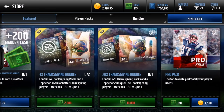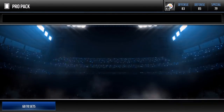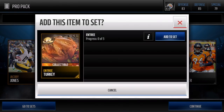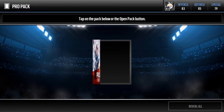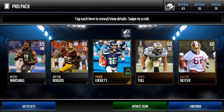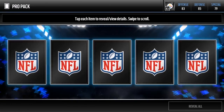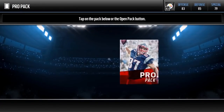Now the last filter — I'm going to be opening 100k worth of pro packs and show you why. It's the weekend right now, so you can pull legends, elite players, and any program players — Team of the Week, Football Outsiders, Headliners. We pull an entry for turkey right there. You can also get Thanksgiving promo collectibles, legend collectibles — pretty much anything right now.